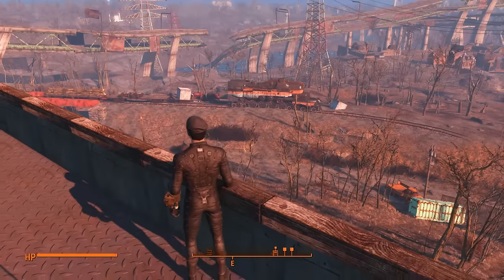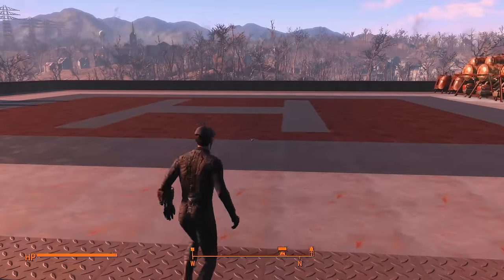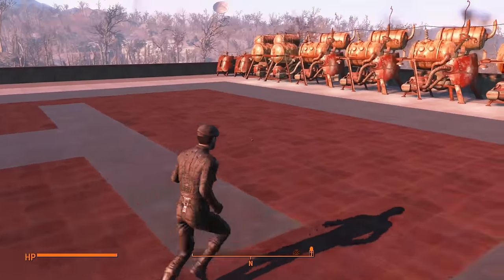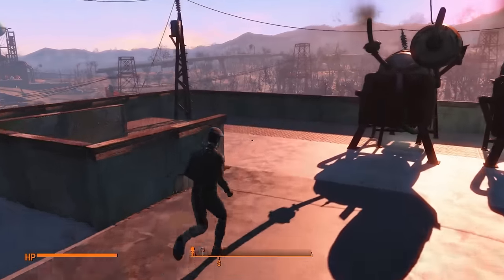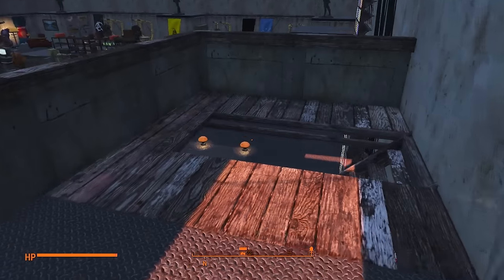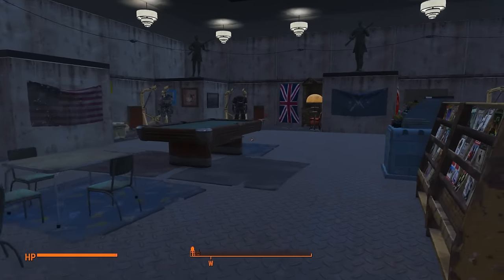I know if we go to Abernathy Farms we can build much higher, and hopefully we'll do that soon. But for now we're going to concentrate on this Starlight Drive-In. I have my Vertibird landing spot right here on the roof. Let's go down into the main Power Armor Hangar Bay and get into first person. Here is my Power Armor Hangar Bay.